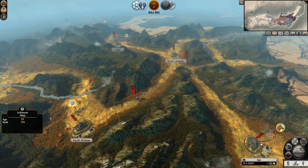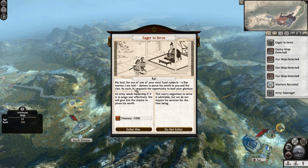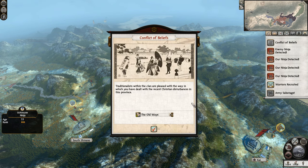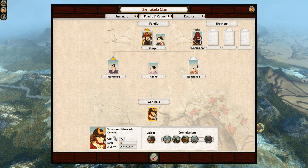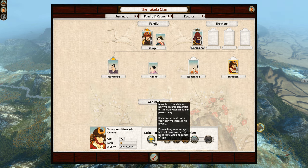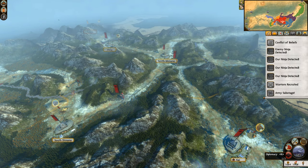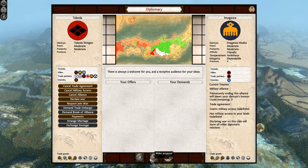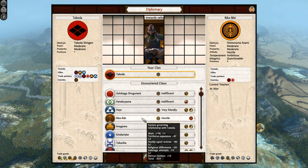Once we take this last Iko Iki territory to the south, we should be able to focus on the north. A fine warrior has been presented — should we enlist him? I believe we should, because we are a little bit lacking in the general department. Yamadira Hiro Sada — we could adopt him in, which I'm tempted to do. We'll give him the commissioner of warfare. We might even be able to marry him off potentially — no marriage alliances available with the Hojo, Imagawa, or Uesugi. There must be someone we can get a marriage alliance with.